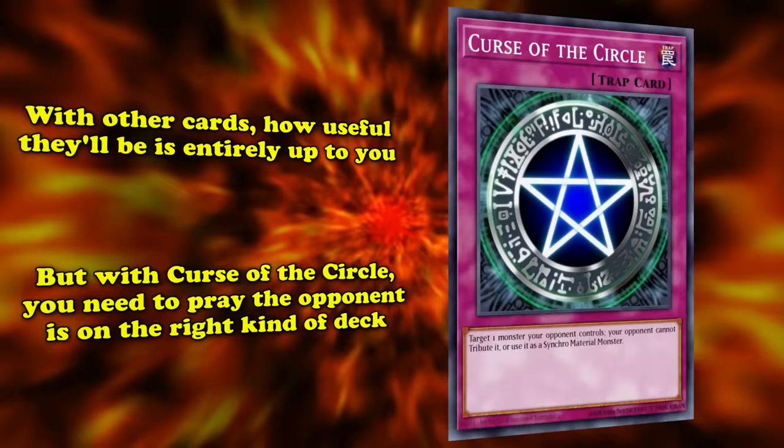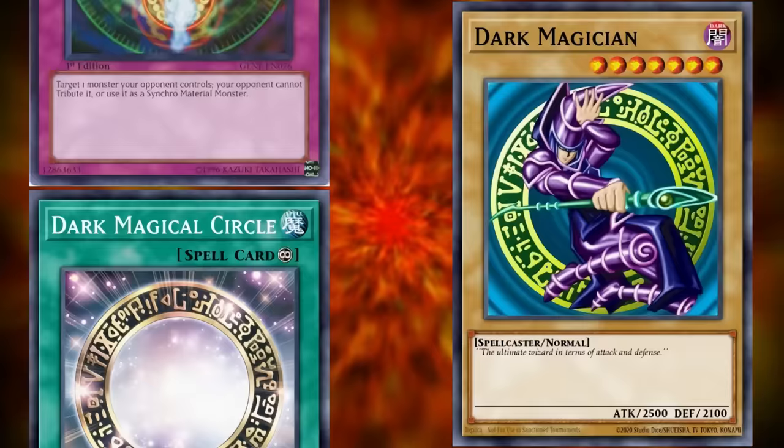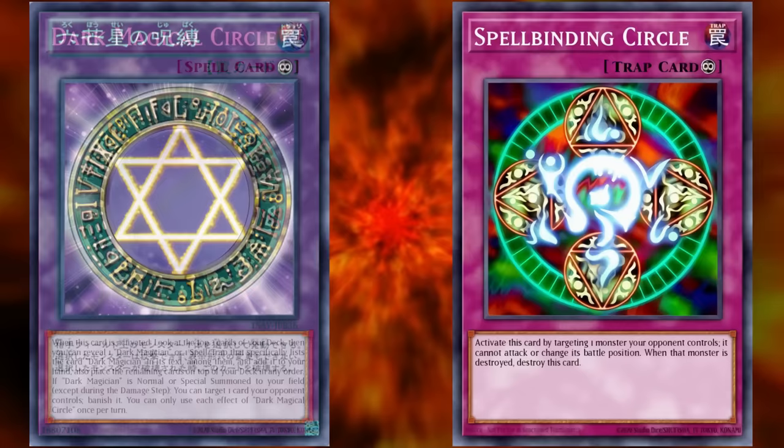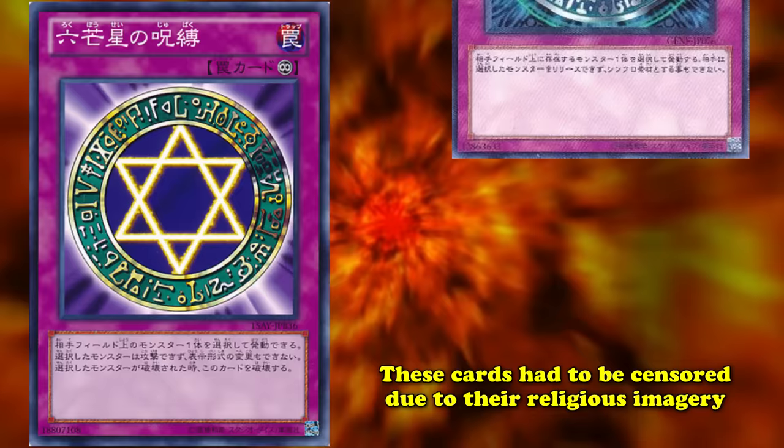For a card that no one will ever use, Konami had to put work into censoring the OCG art for its TCG release in August 2011's Generation 4 set. The original artwork depicted a silver pentagram filling in the center of a Dark Magician's trademark Dark Magical Circle. This circle did not make it into the international release, with the entire card art changing to something busier and more generic, similar to Spellbinding Circle's design.